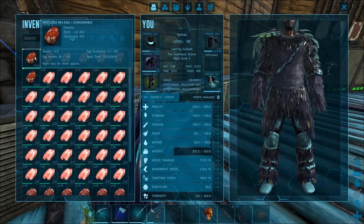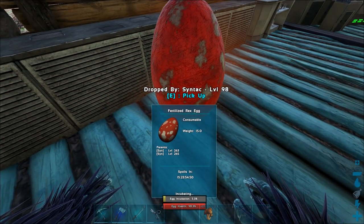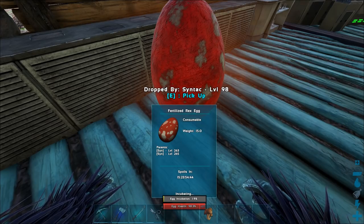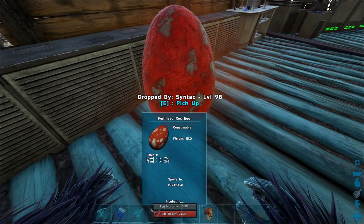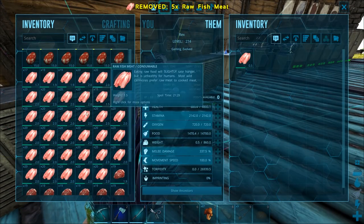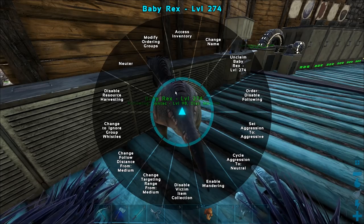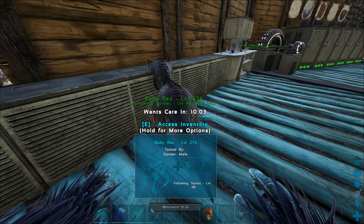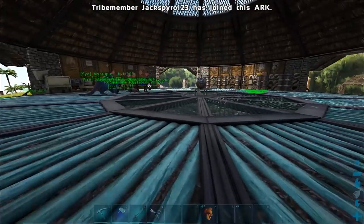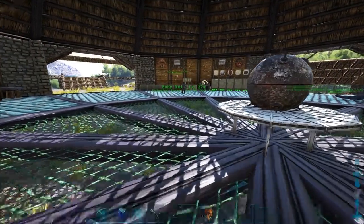Okay, it's a long while later and I have a bunch more eggs because we let all the Rexes raise up and then bred them again with the previous ones. We got seven eggs total. It was actually four females and five males out of the nine, not three females and six like I said earlier. Let's give this baby some food — it's a male.